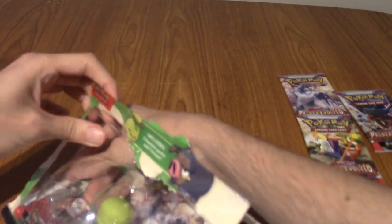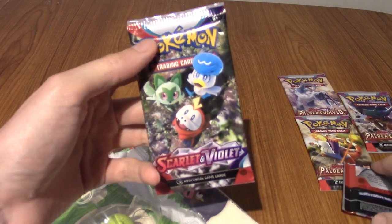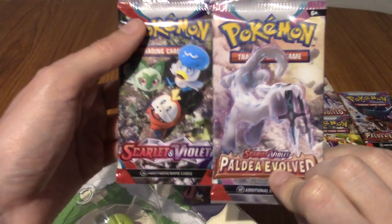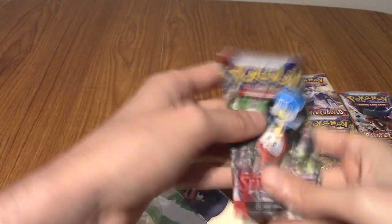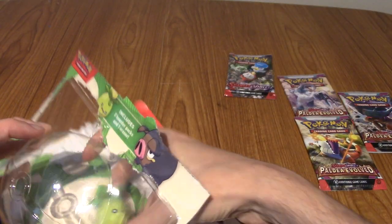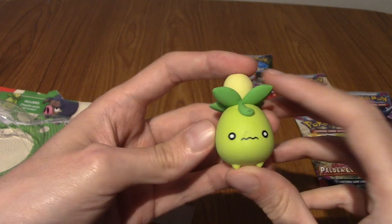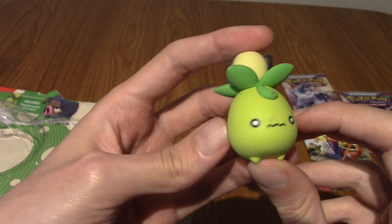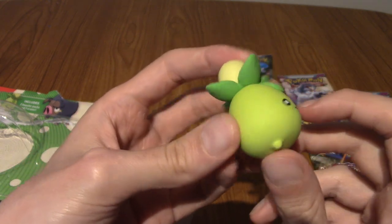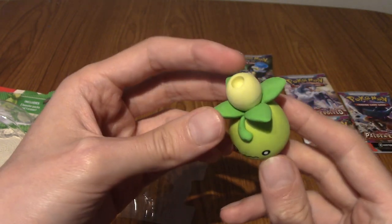Good lord, this is packed pretty well. I'll remove the packs first — so there you go. We've got the Scarlet and Violet and we've got the Paldea Evolved ones. Put those to the side, we will be opening those in a second. But of course the main thing is — oh wow, that is quite heavy actually. There you go, that is Smoliv. Ever since I played the games, I've always been a very big fan of Smoliv. It is adorable.